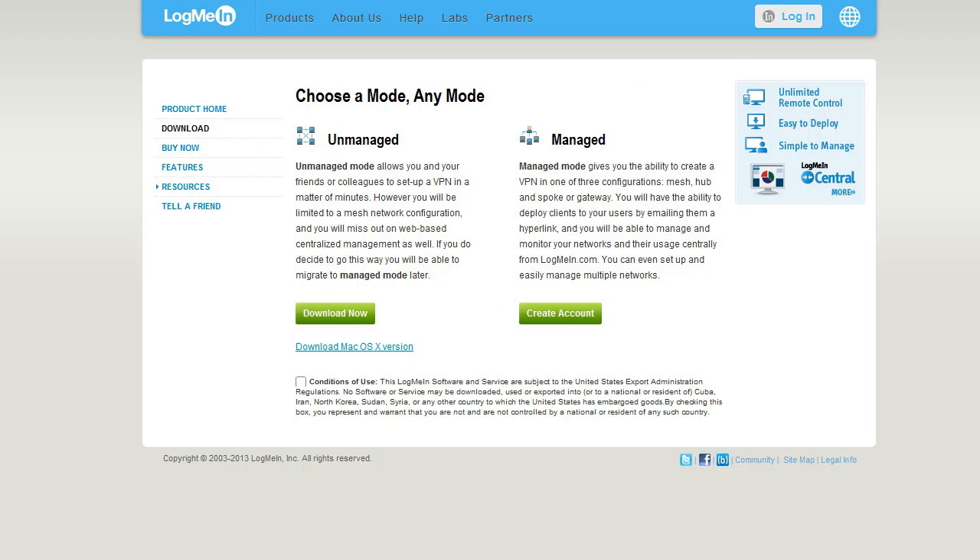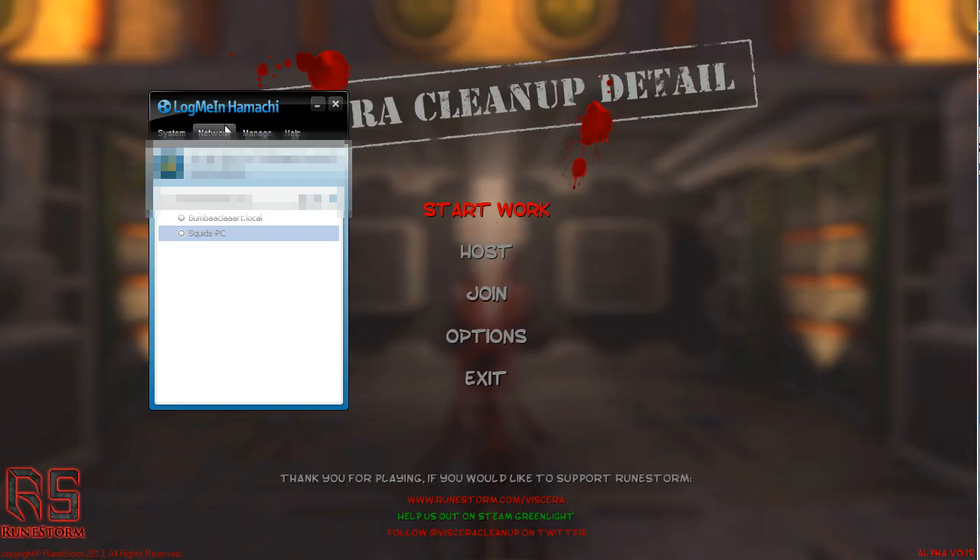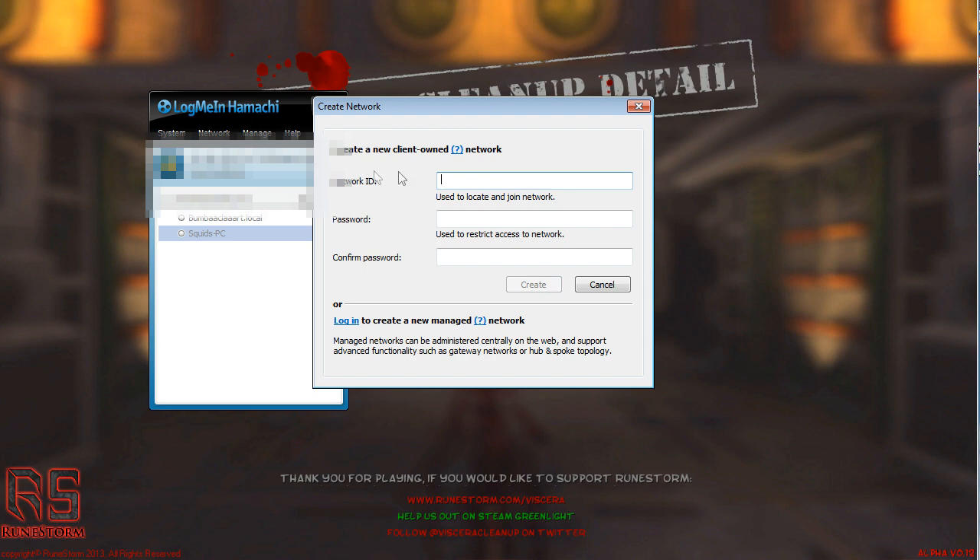So you download Hamachi, get that installed, and you'll have something like this. What you need to do then is go ahead and create a new network. Type in whatever network ID you want — as long as it's memorable and you can tell it to your friends, it'll be fine. I suggest giving it a password, though it's not necessary, because it prevents people from just joining your network and clogging up the five slots you have.